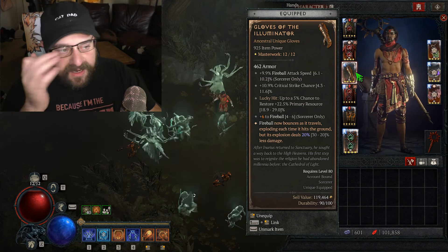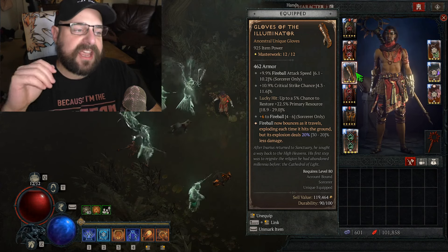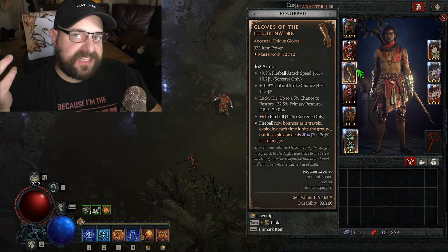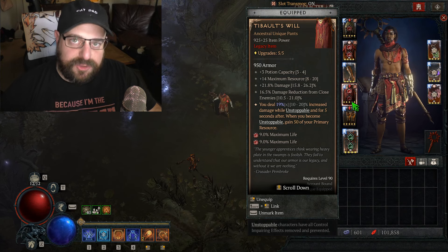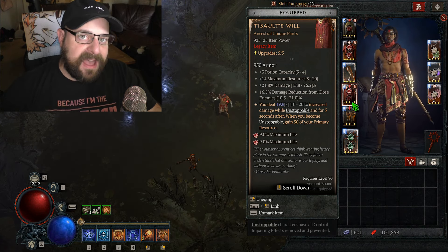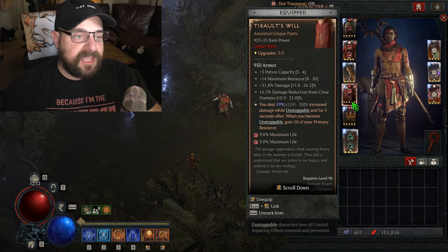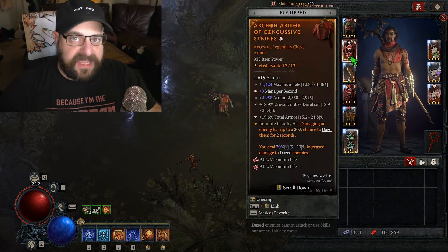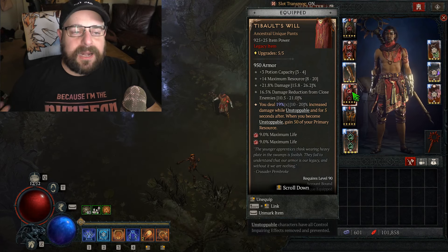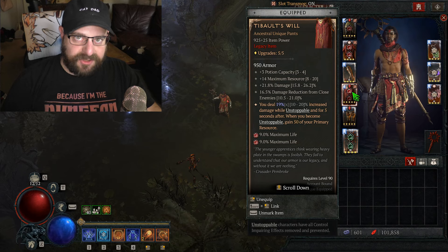The fireball attack speed on the Gloves of the Illuminator is in a separate attack speed bucket, so you're getting that 10–15% attack speed in bucket two. You can cap at 100% attack speed and go a little over with the gloves. That emphasizes wanting a GA on that fireball attack speed. I have a maxed-out aspect and plus six on Fireball — pretty good. We're also using Tibault's Will — this is a very unique-driven build with a lot of uniques, which really reduces the legendary aspect slots available.